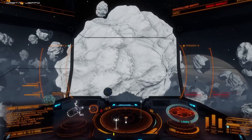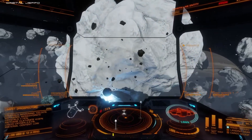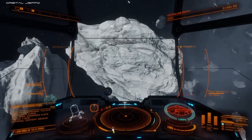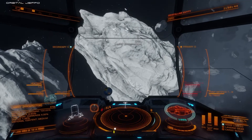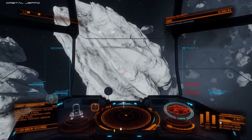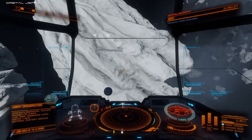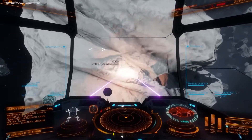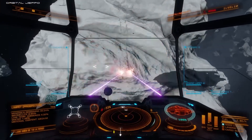Remember when I said we'd be going through a considerable number of limpets while mining — this is why. We've found our first asteroid with low temperature diamonds at 4.32% concentration, and it also has medium engineering materials content. I'm going to switch over to my mining lasers, get up close, and begin firing. These lasers run off the weapons capacitors, so I need to put some charge there, and then I'll start lasering the asteroid as it rotates.